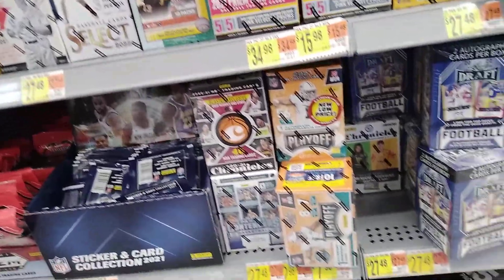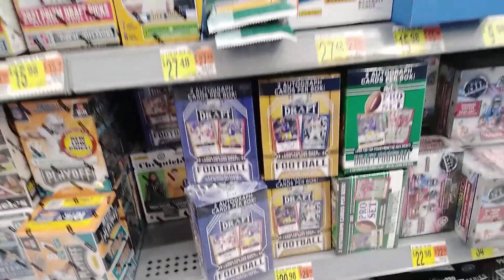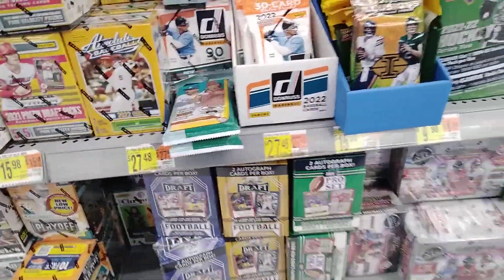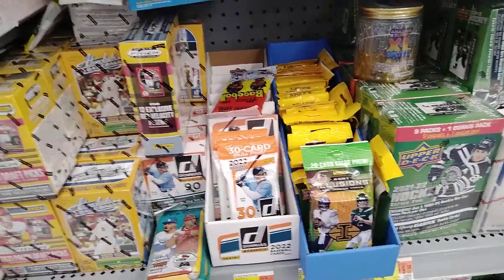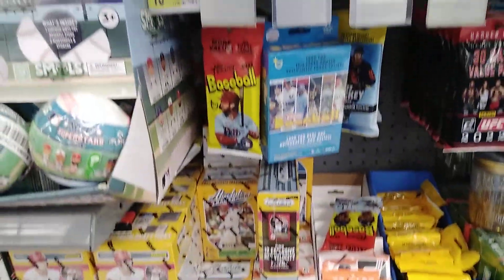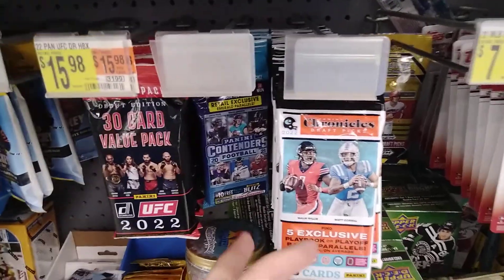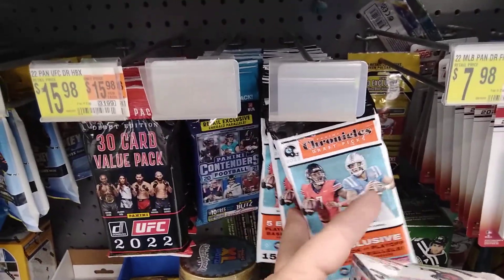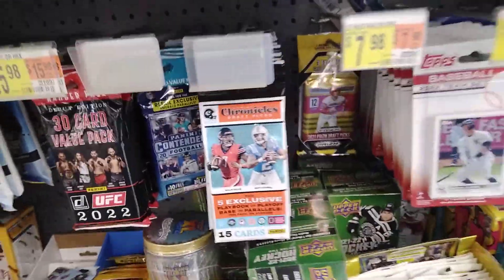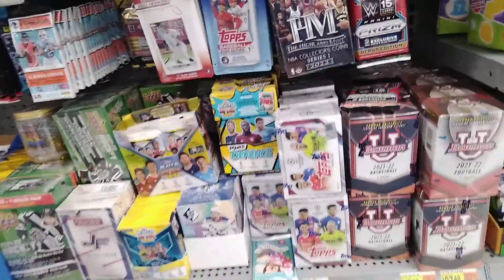Still have some Playoff, some of that old Sage and Leaf stuff, plus some fat packs of Illusion and Diamond. Even have some Draft Pick fat packs — may go ahead and pick up a couple of those. More of the Bowman U.